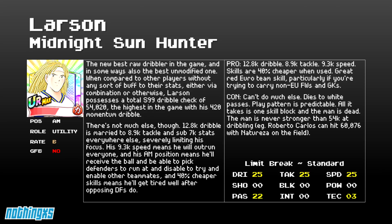For cons: he can't do much else. He dies to wide passes. His play pattern is predictable. All it takes is a skill block and the man is dead — if the skill block is on his good dribble, he might not be able to get past anyone. The man's never stronger than 54k at dribbling. For example, Roberto Carlos is a little bit weaker normally, but if you put him with Nacho, Reza is 60,000 dribble — obviously not in attacking midfield position — but that's the kind of limitation on Roberto Carlos, for instance.